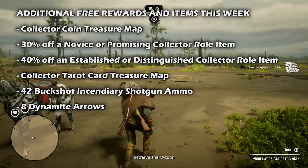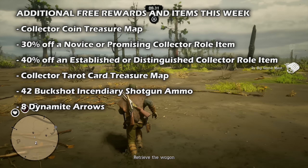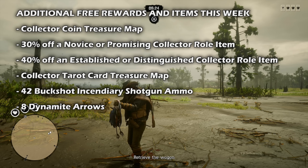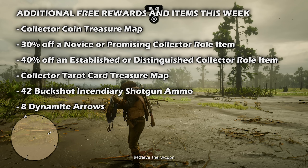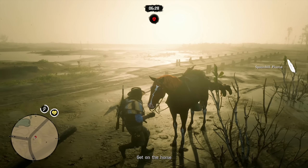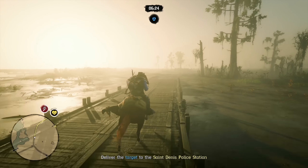Completing any collector free roam event over the next week will allow you to unlock the collector tarot card treasure map. Collecting a fossil this week and in the following weeks this month will get you 42 rounds of buckshot incendiary shotgun ammo. Also, completing a blood money opportunity this week will result in receiving eight dynamite arrows. All of those rewards and offers will be delivered within 72 hours of completion to your camp lockbox, post office, or benefits menu.